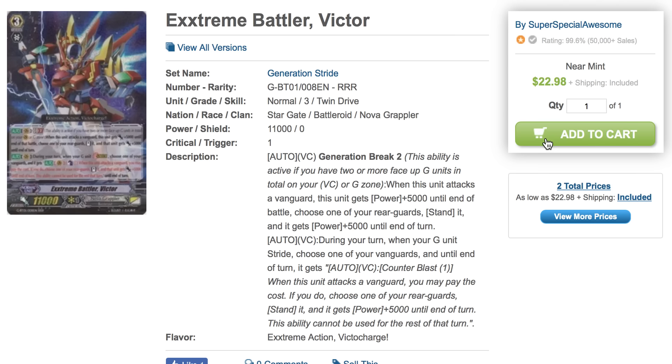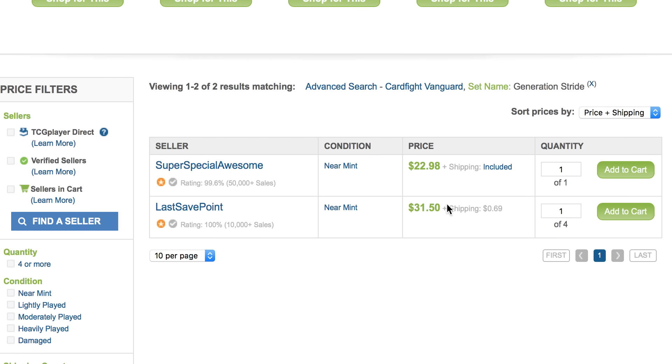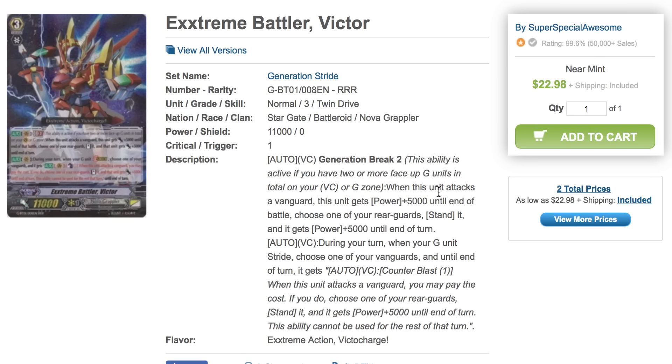As expected, Nova Grappler prices have shifted. Extreme Battler Victors are minimum $20, and there's only two sellers left selling these things — so once they're gone, they're gone. The deck is very good, but it is hype in many ways. The deck is getting a lot of support: a new version of Victor, a Victor Stride, better G Guardians, and backup Grade 1 and 2 support. So a complete revamp for the deck is a justified cause for why this card did spike up in price.